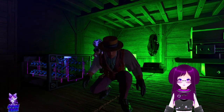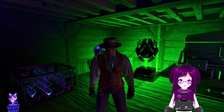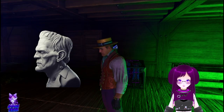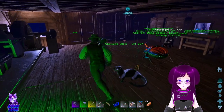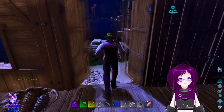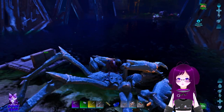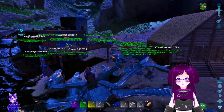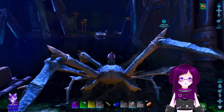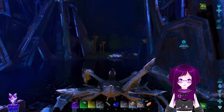Hello everyone and welcome back to yet another episode here on Ark Survival Ascended. We are on Aberration again — I don't know why my character looks so angry and hunched over, but it is what it is. Today I kind of just want to go on a little taming spree. We are going to take Speedster over here and go out — Speedster is one of the males that came from breeding which I decided to keep and put a ton of levels into. We're just gonna go out and tame a bunch of random stuff.